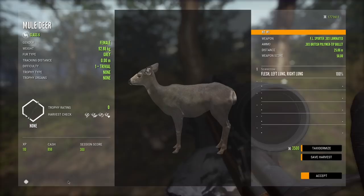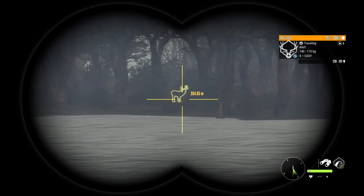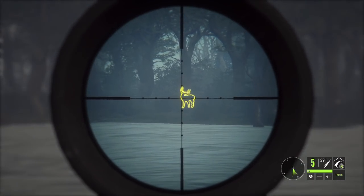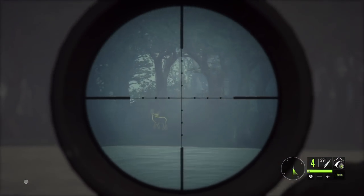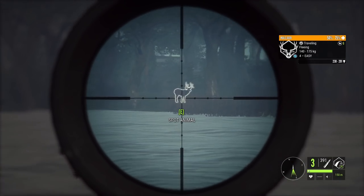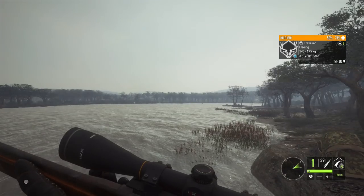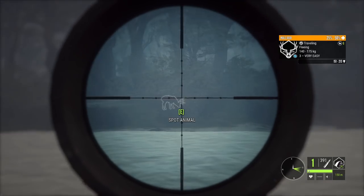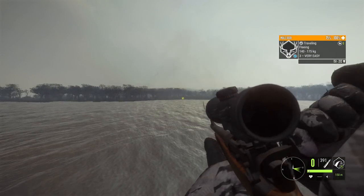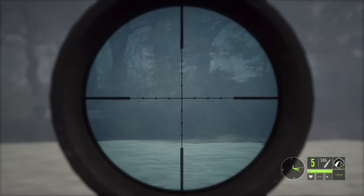Got a few decent mule deer over here — I believe there's a level four. And right there is a puma making them alert, so we need to try and get them down as quickly as we can. We are in a tripod stand so we're able to take quite a few shots. That is four bucks down — not bad, a couple more I'd like to get if we can.